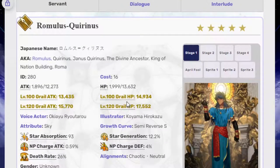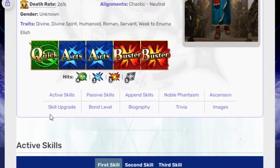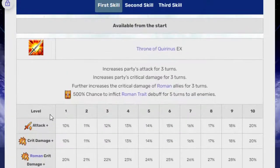Let's get into it. This is Romulus Quirinus. He has two Buster cards, two Arts cards, and one Quick. His first active skill is Throne of Quirinus EX: increases the party's attack for three turns, increases party critical damage for three turns, further increases crit damage of Roman allies for three turns, and 500% chance to inflict a Roman trait debuff for five turns to all enemies. The attack up is 20%, crit damage up is 20%, and the further crit damage increase for Roman allies is 30%.